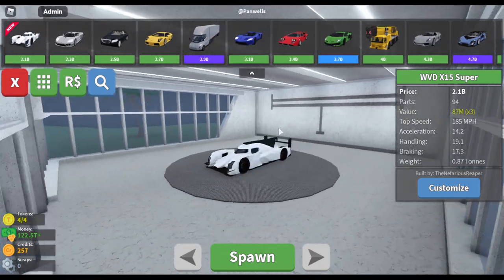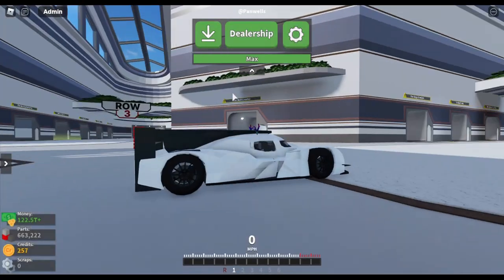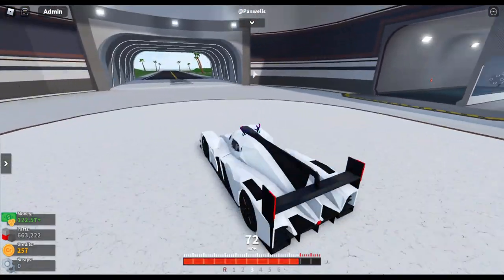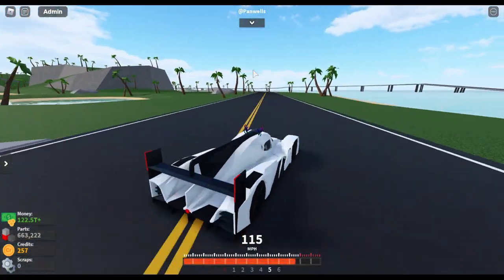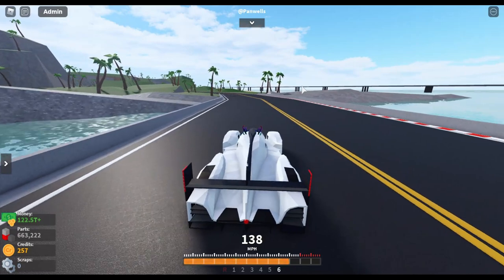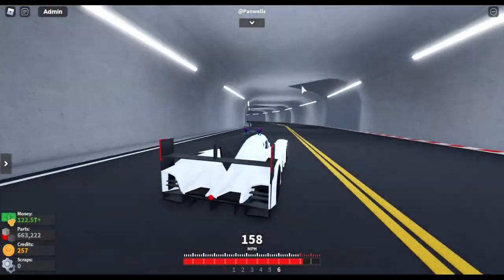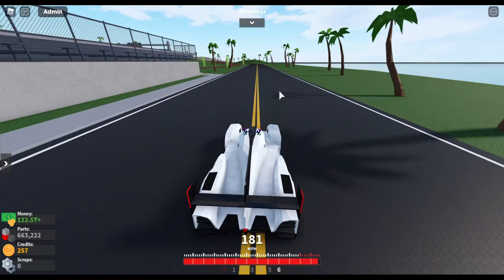Next up, the WVD X15 Super. I've seen this in a different game called Project Track Day. For a supercar, it's not that fast or good on handling — it doesn't steer very well. It's fast, but it's not as fast as a supercar should be, at least compared to some other supercars in the game.